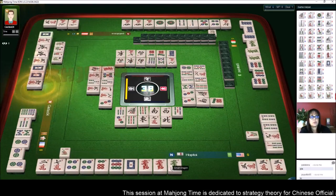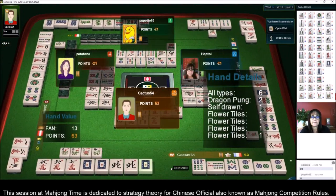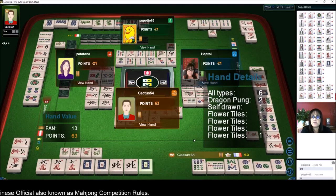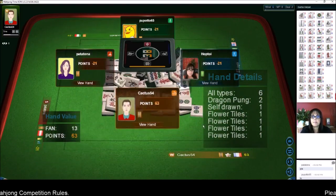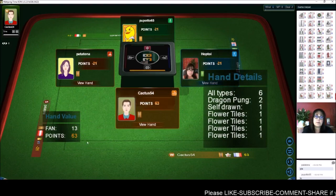Oh shoot — they had a pair of north but they didn't take it; they wanted the dragon pong. So they have all types: a chow, a pong, a wind, a wind, and dragon all represented. Dragon pong, self-drawn, and four flowers. They barely made that minimum with the dragon pong and all types, and then they self-picked. So that was nice.